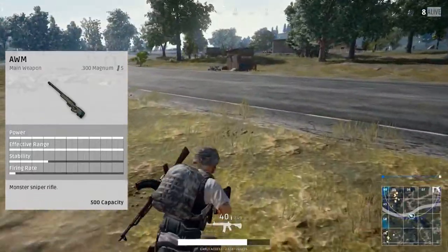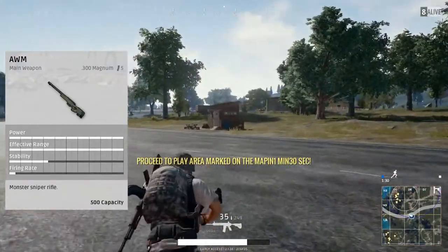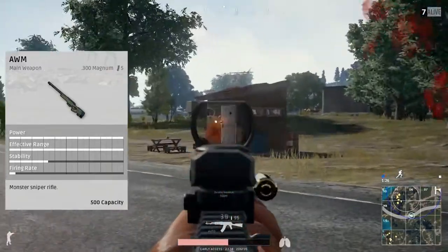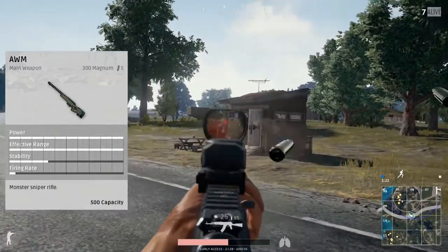You can put the sniper suppressor, the cheek pad obviously, extended mag, or the compensator, the flash hider, and then all five of the sights. People use either the ACOG or the 8 times, but a gun like this usually takes the 8 times. You'll be able to shoot pretty far with that.